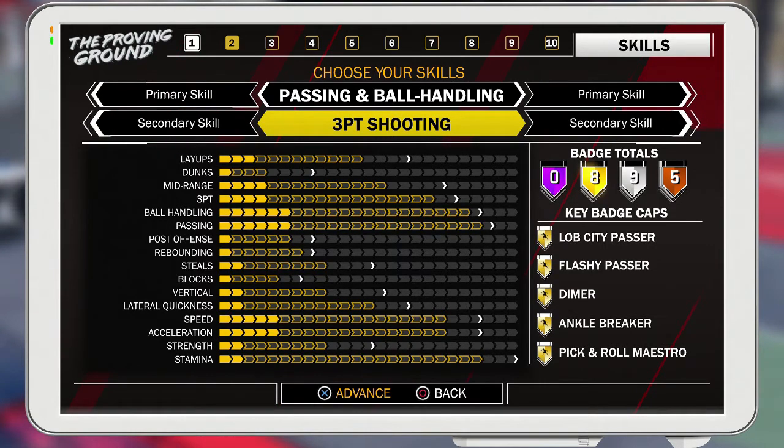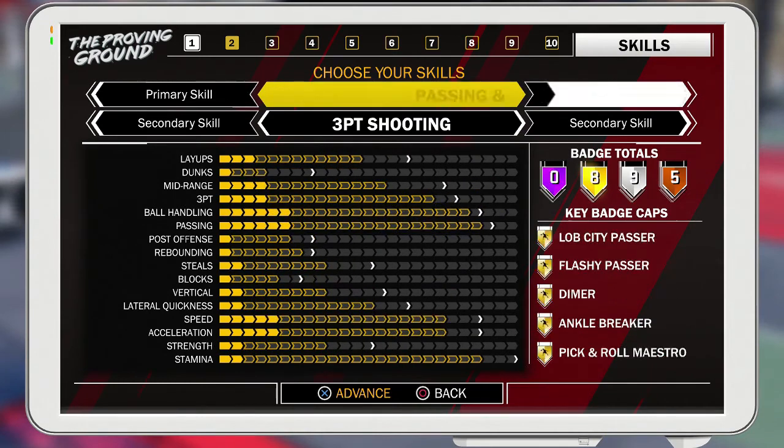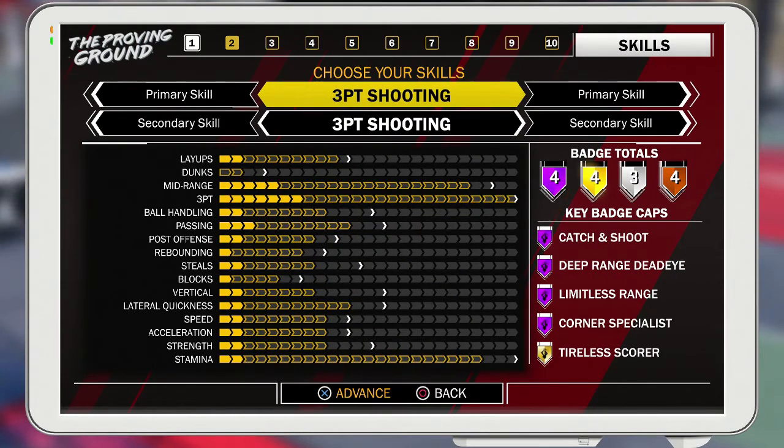If you want somebody that can sauce a little bit and shoot, that's your option — but you ain't gonna get Hall of Fame badges with the three-point shooter mix. The only way you get Hall of Fame badges as a three-point shooter is if you do a pure three-point shooter as a shooting guard. That's probably the best shooting archetype: catch and shoot, deep range, iron mid-range, corner specialist — you'll be great out there. Three-points are maxed, mid-range is almost there, but your slow acceleration is not good. Stamina is actually pretty high though, which is surprising.